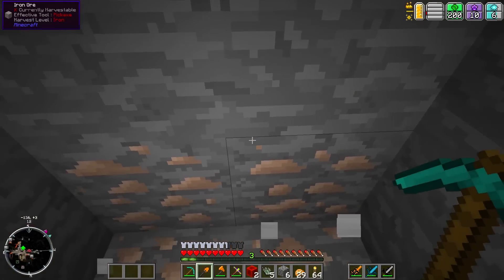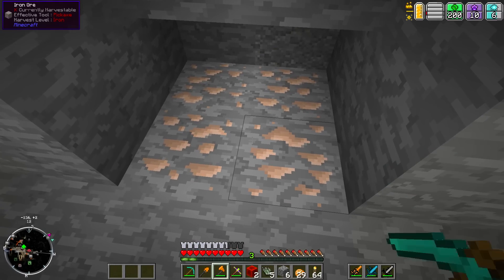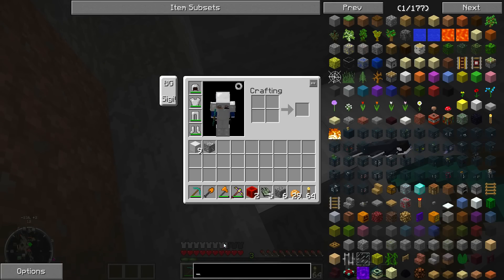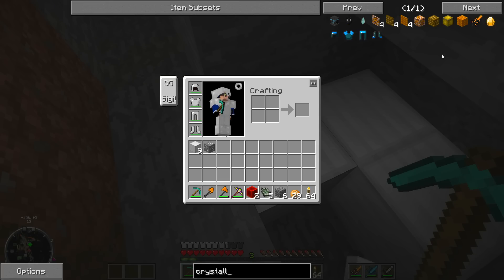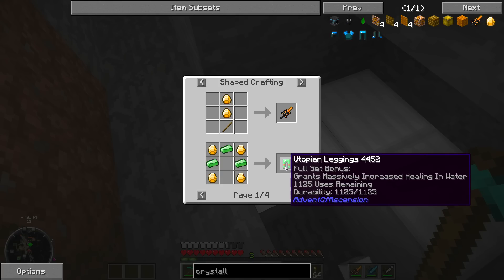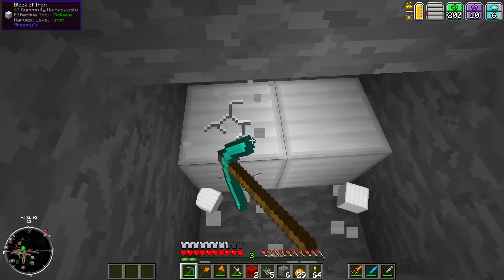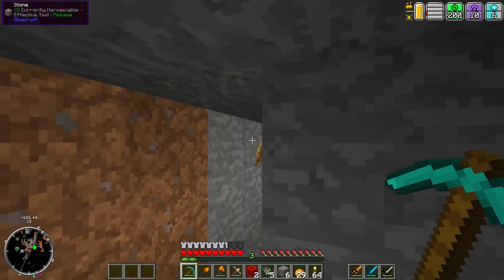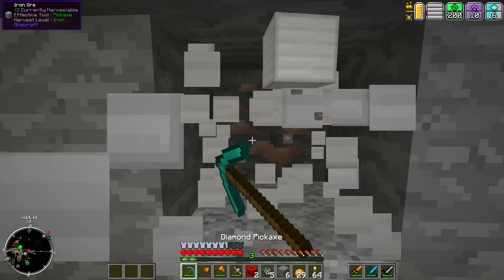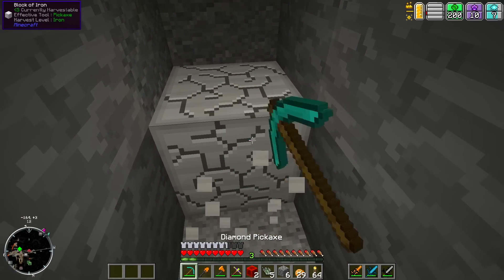I'm thinking what I'm going to do is kind of focus on getting some materials and looking into getting some better gear. One of the things I want to try to make was that crystallite armor we were just looking at. We need jade - I think you can get that under level 30. So just kind of more mining. I want to get into making the magnet from Practicalities. Just take a couple steps back and spend some time in the mine, getting stuff and things done.